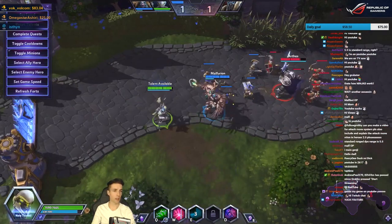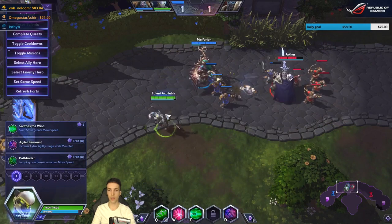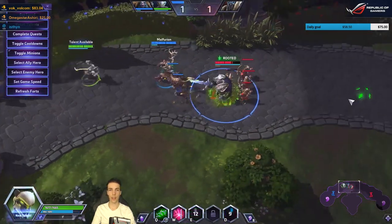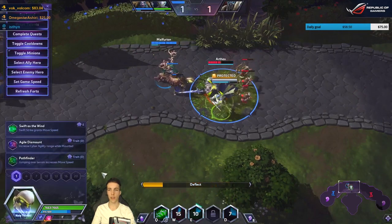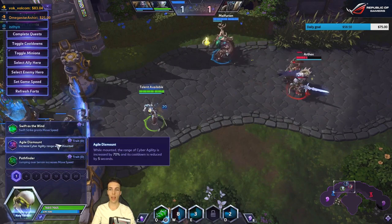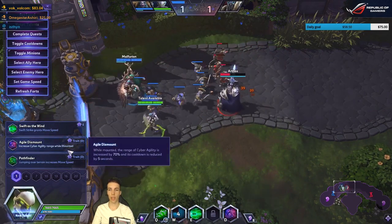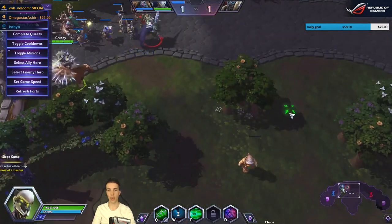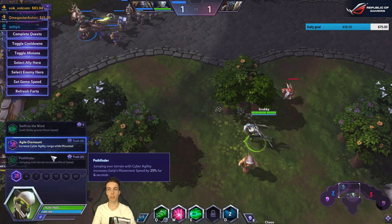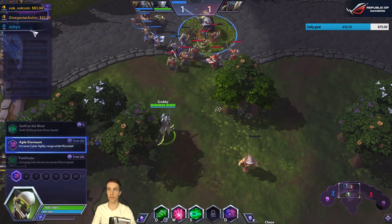...you get the cooldown and mana cost back. That's his kit, and his reach is pretty crazy. At level 1 talents, you can get Swift Strike granting movement speed, or a bonus range on Cyber Agility when mounted, or Pathfinder which gives a movement speed bonus if you jump over terrain.